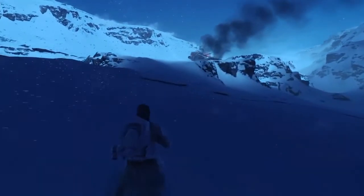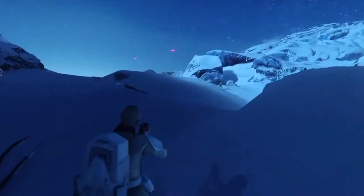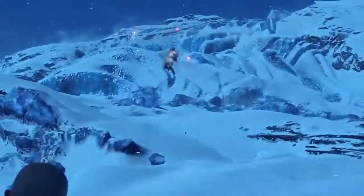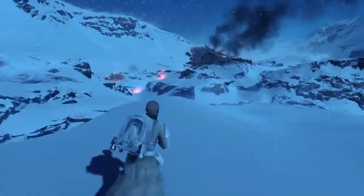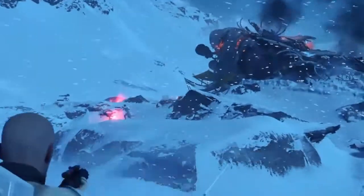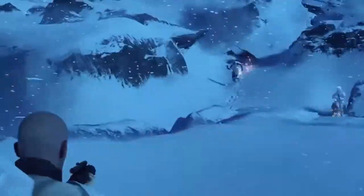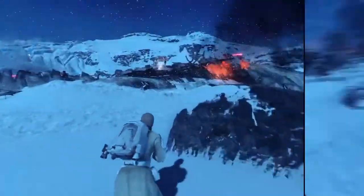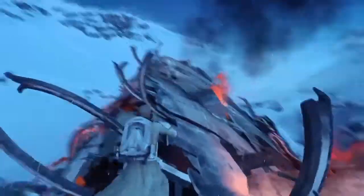Ion Torpedo got an increase in projectile speed up to 380 meters per second from 350, and the turning angle was also increased to 125 degrees up from 120 — this will help them land successfully on air vehicles. Pulse Rifle users will now move 30% slower while aiming. Cycler Rifle users will now move 40% faster while aiming and bullet speed was increased to 450 meters per second from 300.